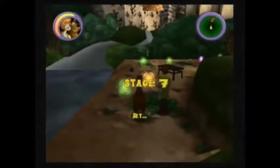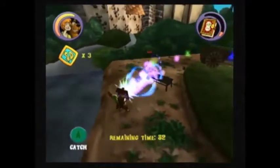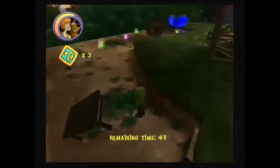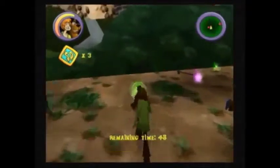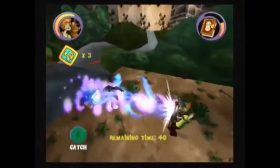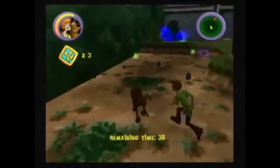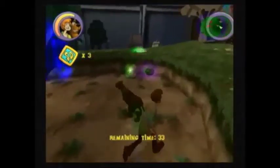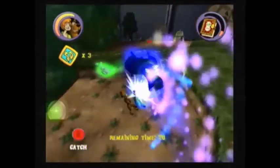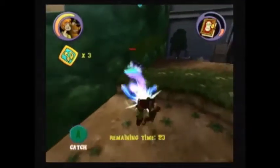Okay, stage seven. First up, these two poltergeist enemies. Now for the second one. Now we just need to capture these two ghosts, but make sure to get the lettuce over here. Okay, the last ghost.